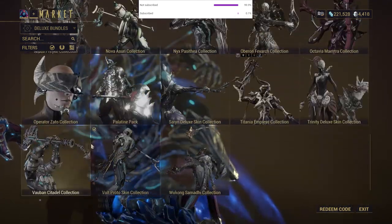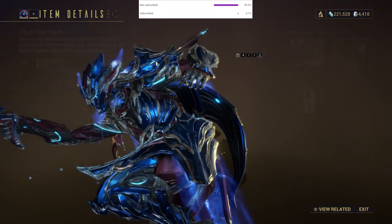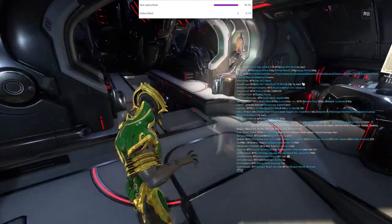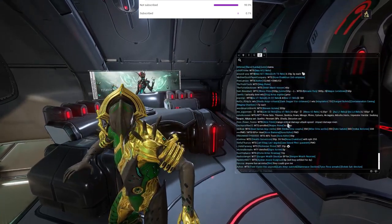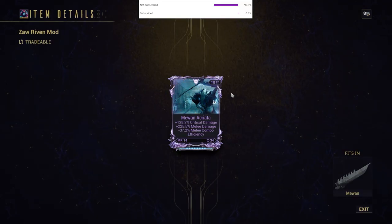So how do you learn the markets? You open relics that give you tradable prime parts. Make sure you have your matchmaking set to public when you enter a mission. When the mission ends, you'll have four rewards to choose from. Quickly check the prices on warframe.market to find the most valuable reward and select it. Soon you will have done this enough times to know how much the items go for on the market.